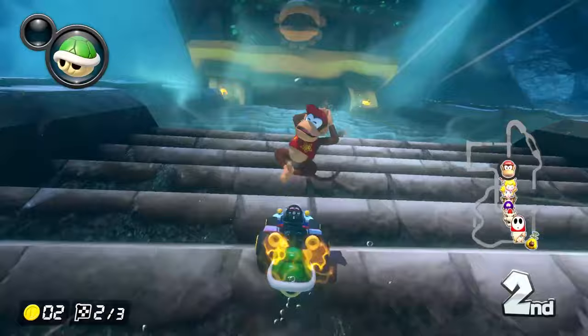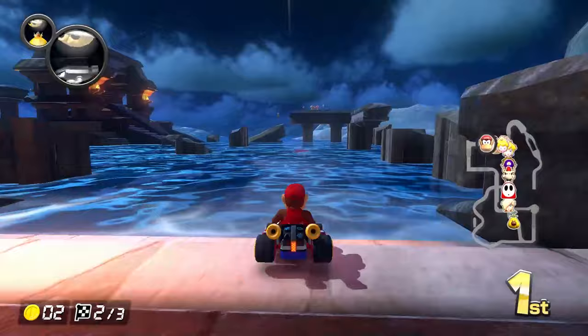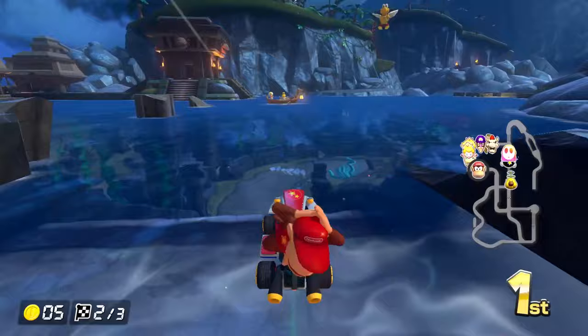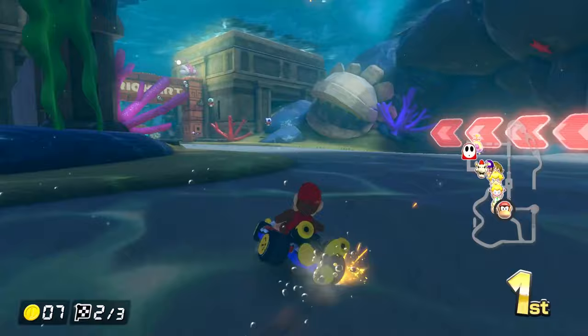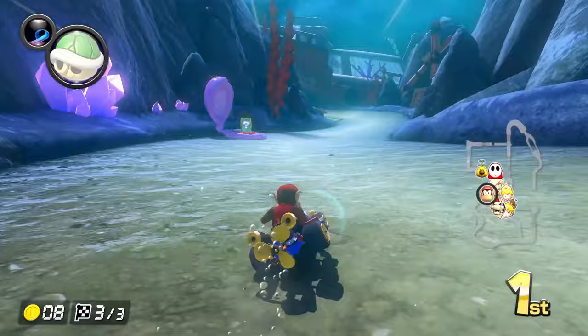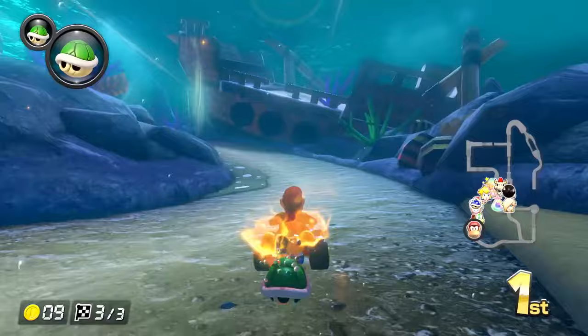It looks like I'm taking a left this time — I'm knocking out DK every lap anyways, doesn't matter which way we're going. I'll put down the Bob-omb right where there's a small amount of space for them to go through where they can't avoid it. Trying for the double items as we drift through. Not the Thwomp! I still have a lead, but for how long? Into the final lap now, taking a sharper left. Sunken pirate ship down here — looks like a bit of a shortcut on this side. That was really cool!